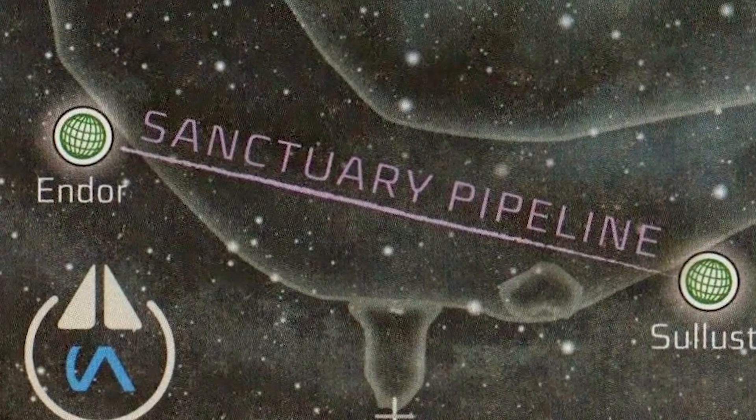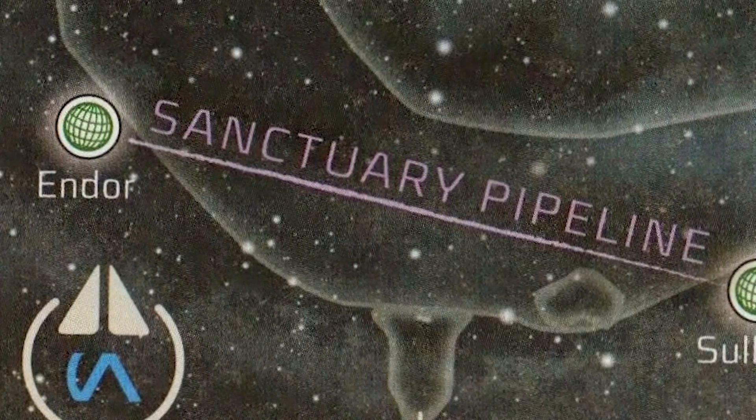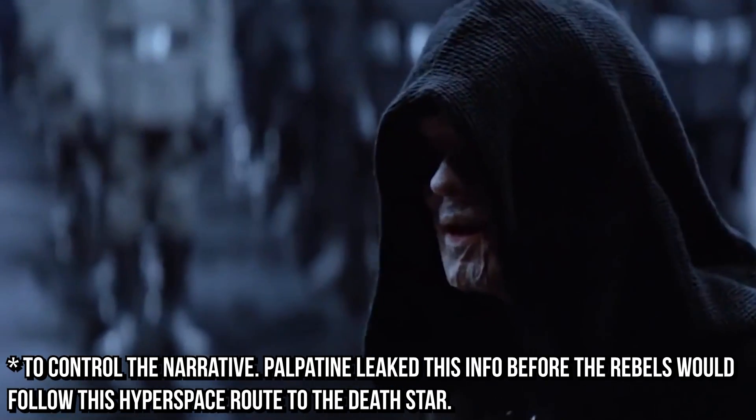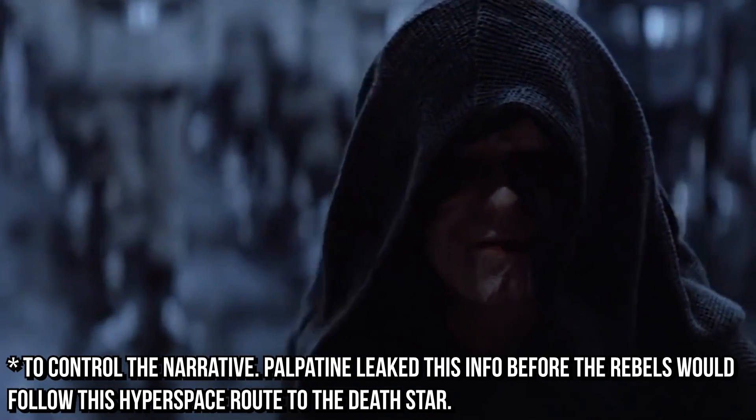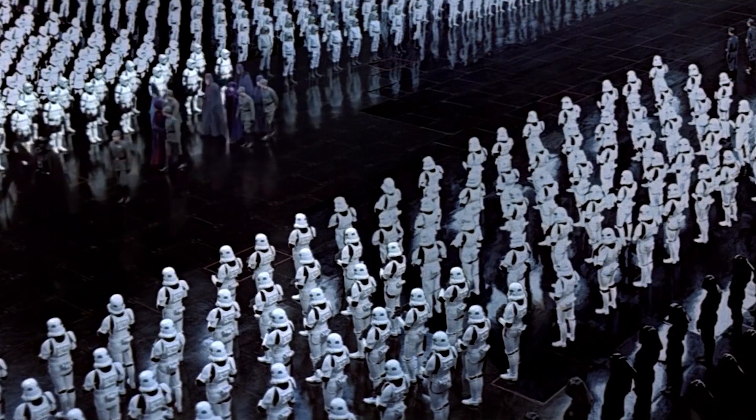According to the Essential Guide to Warfare, the Rebel Alliance had also discovered an Imperial man-made hyperspace route to Endor, forcing Palpatine to ramp up production on the Super Laser and purposely leak incomplete information about the second Death Star to lure out the rebels.